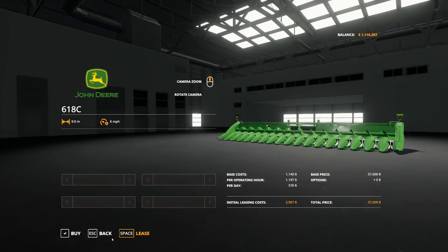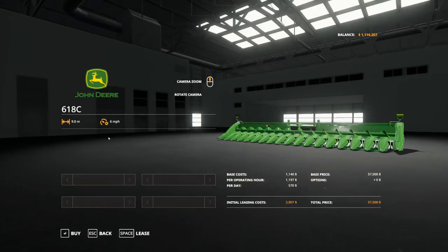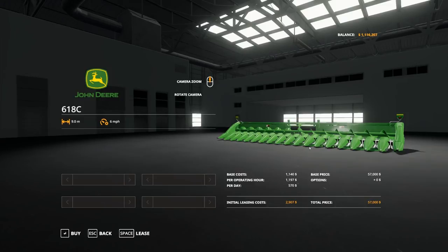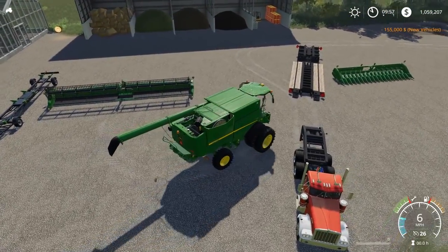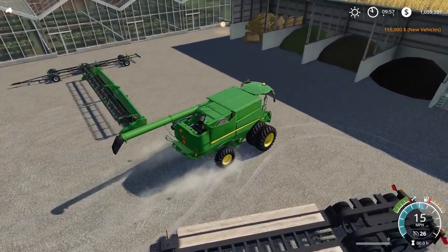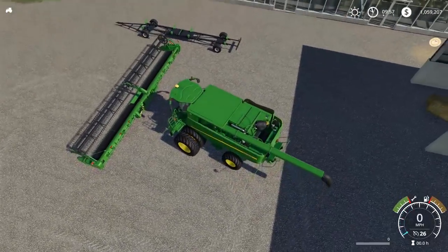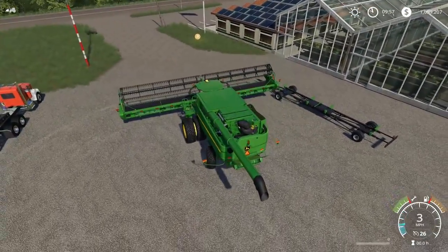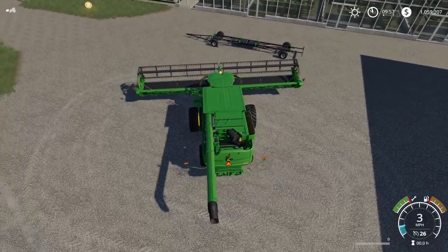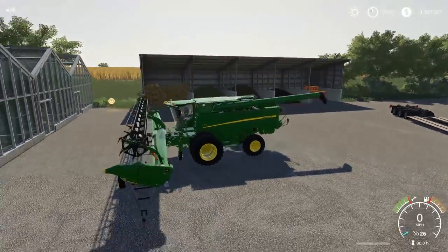This one's a 618, this one's 9 feet wide. I need to try and find a foldable John Deere header mod. If you guys know if there's any mods out there for John Deere that I am not recognizing in this video, leave a comment down below and let me know. Because I want all the mods I possibly can. Try and tell me the website where it's on — I usually use ModHub a lot, ModHub.us.